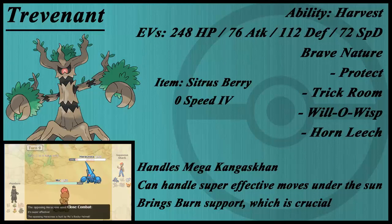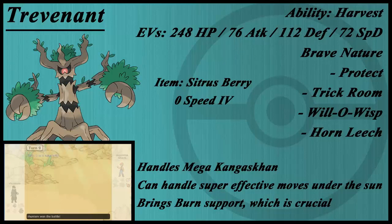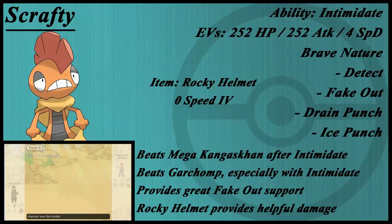Trevenant is one of the only things on this team that spreads status, so that's really important to note. Will-O-Wisp is definitely a very important status in this metagame. Right before I play the next video, we're going to show Scrafty.